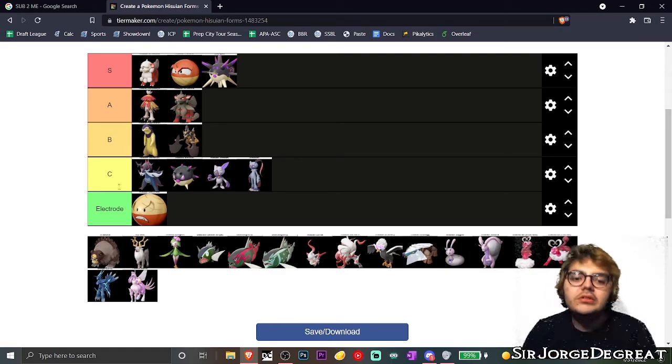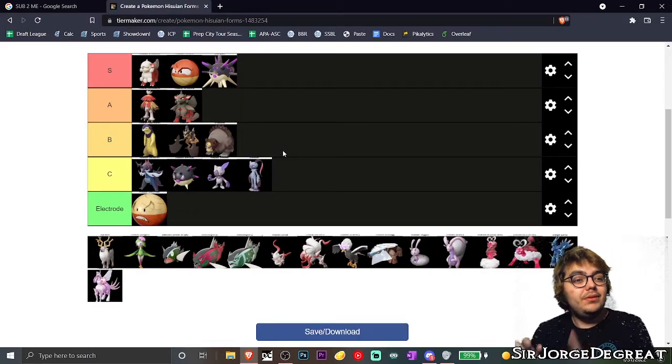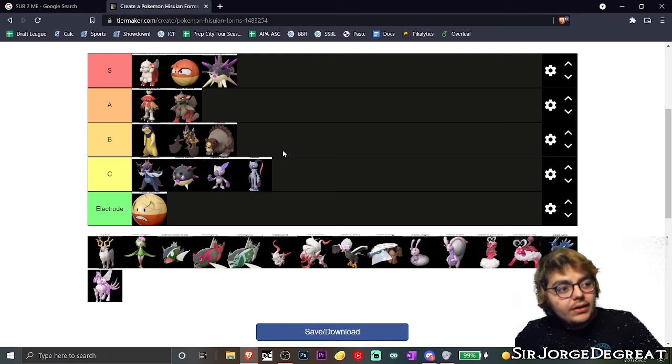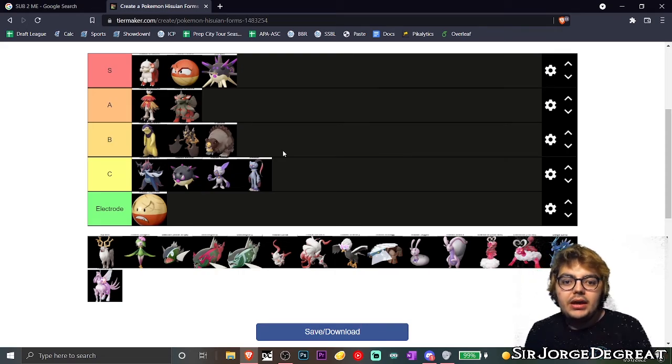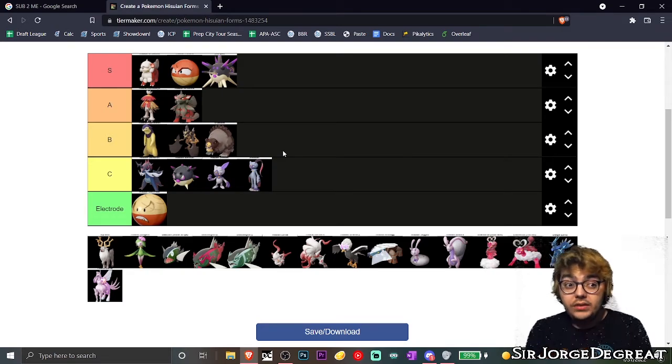We got Ursaluna, who is the evolution to Ursaring, and I absolutely love this design. But I'm not gonna get ahead of myself — I think it's on the same plane as Kleavor, where I do appreciate it and very much like it and wasn't expecting it, but it's not all the way there for me. So I'm going to put it in B tier simply because I think it's a really solid addition to the line.